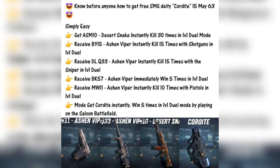Kill 30 times in 1v1 matches to get the ASM-10 Desert Snake. Kill 15 times with a shotgun in 1v1 matches to get the BY-15 Ashen Viper. Kill 15 times with a sniper to get the DLQ-33 Ashen Viper. Win 5 times in 1v1 matches to get the BK-57 Ashen Viper. Kill 10 times with pistols to get the MW-2 Ashen Viper. And win 5 times on the Saloon map to get the Cordite SMG.